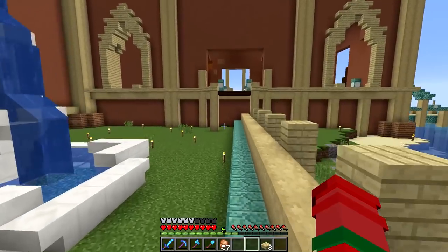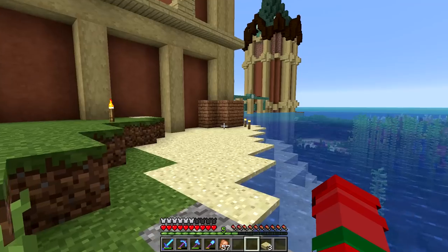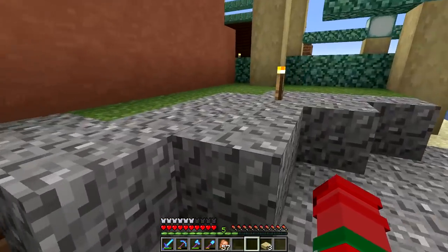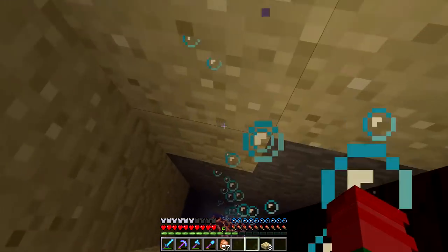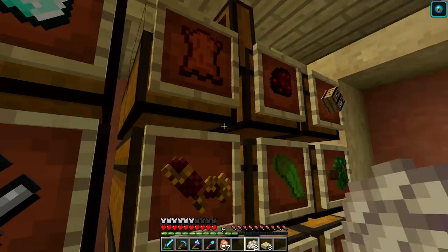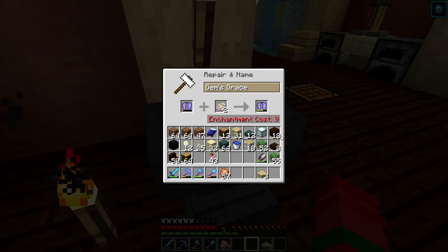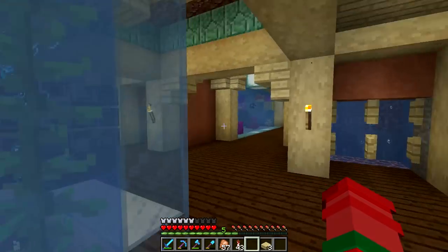First I should repair my elytra because they're getting a little low. For those of you who have been worried about my elytra, they do not have mending but I have actually done some end raiding since the last time we've been there in an episode. So that means I do have some spare pairs of elytra ready for when these break. And because we used to have quite the phantom problem, I also have some phantom membranes just laying around. So I'm actually going to repair this up. Oh no, it costs nine and we don't have nine. We're going to have to take an emergency flight.